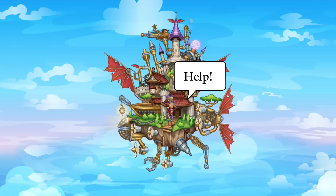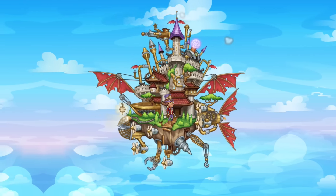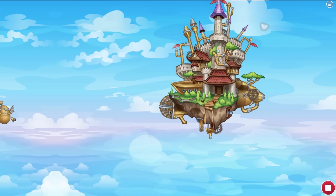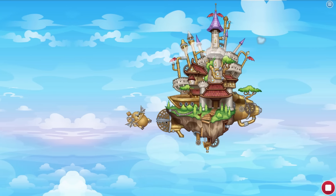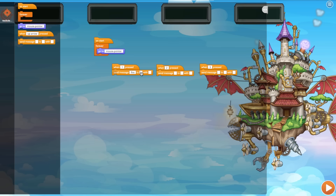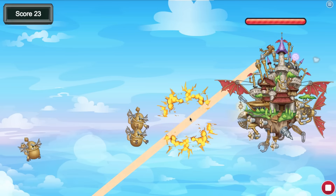Professor Turing and his amazing flying tower are in trouble. The evil dragon Enigma and his army of SteamBots are out to steal the professor's secrets in Turing's Tower. Students travel through different worlds and use coding puzzles to help Professor Turing repair the tower and fend off Enigma and his minions.